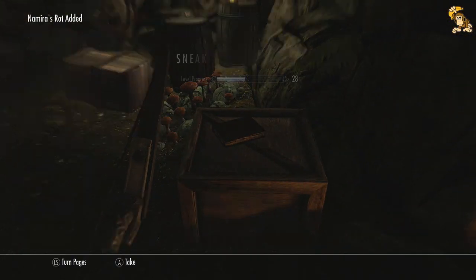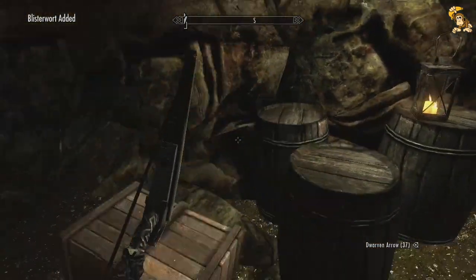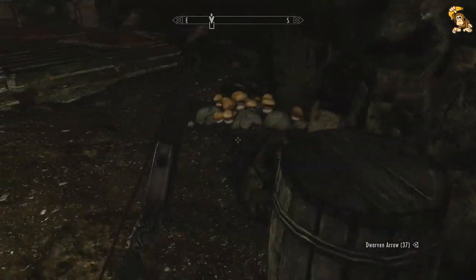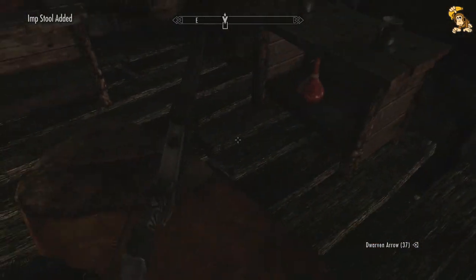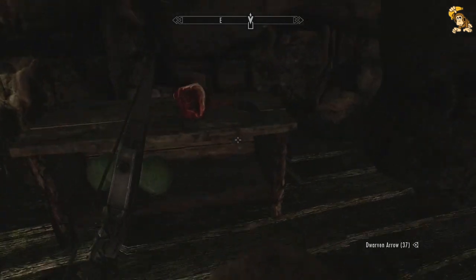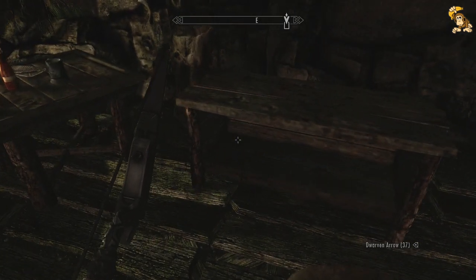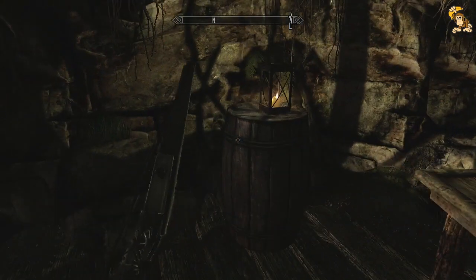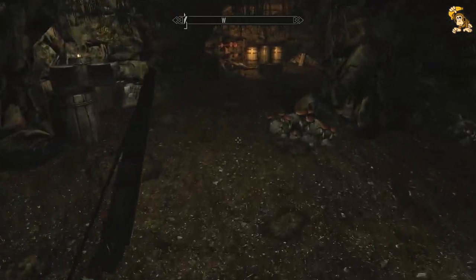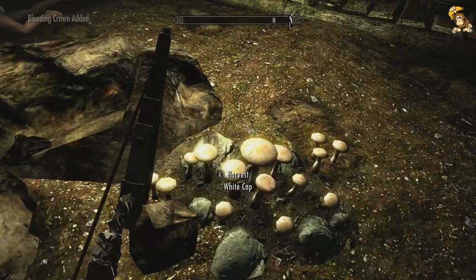Is that a skill book? So yeah, I'm quite happy — we actually managed to take down some bandits, which has got to be a first for this series. All the hard work with the crafting and enchanting is starting to pay off. Blister wart — that's useful for fortify smithing.